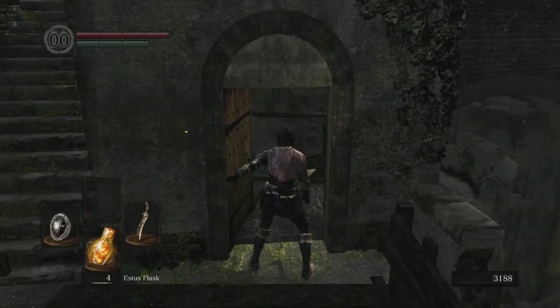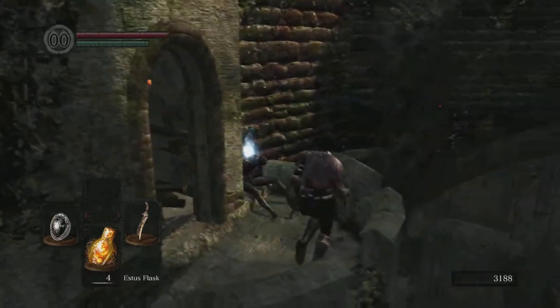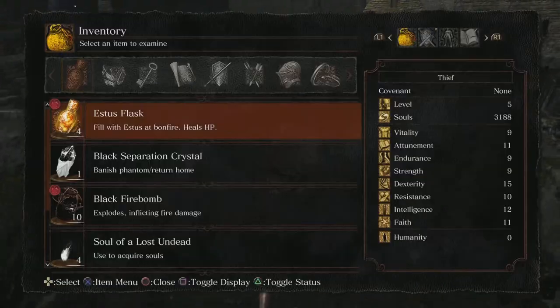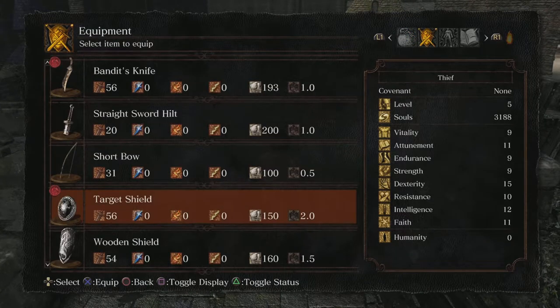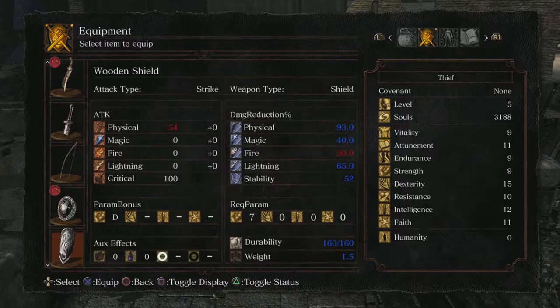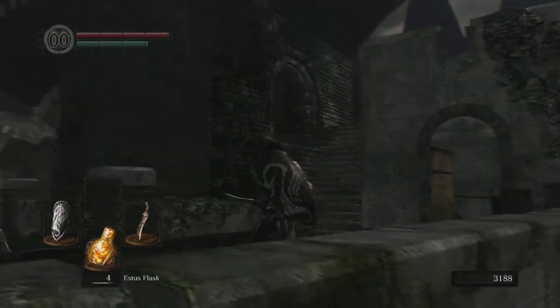Right through here, if you want a better shield than what you've got for free, get the Wooden Shield — which isn't half bad. It weighs 1.5 units, actually lighter than the Target Shield, and has much better stability at 52, 93% physical damage reduction, 65% lightning resistance, but only 30% fire — which makes sense because it's a wooden shield.